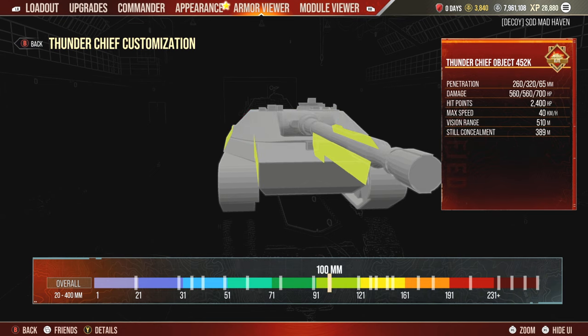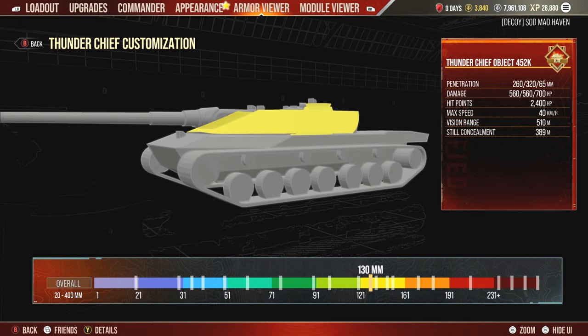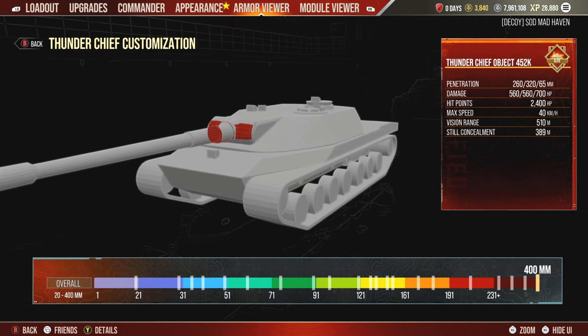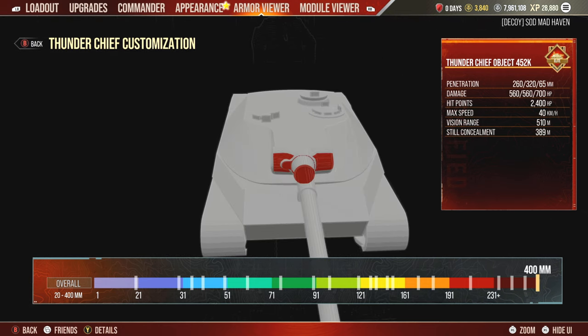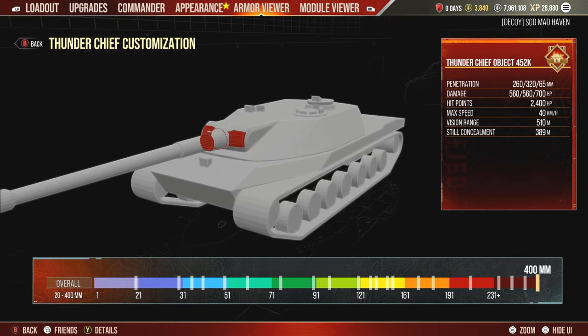135mm side, 120mm top, 130mm turret, 7 degrees of gun depression — you're going to want to be utilizing that gun depression. One thing I do like is this 400mm gun mantle, along with the 350 behind that. But that's 400mm spaced armor, so any HEAT rounds that are 400mm are going to be able to tear through that. Even the 395s might have really good odds of going through if they manage to high roll.